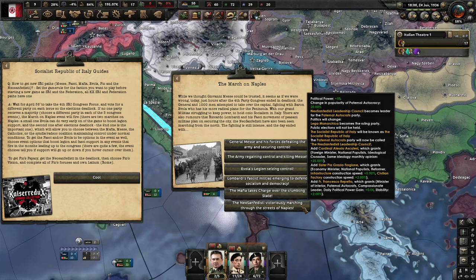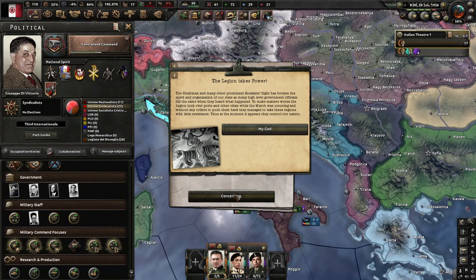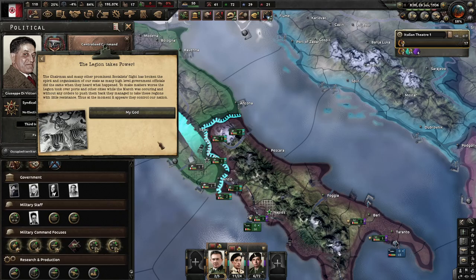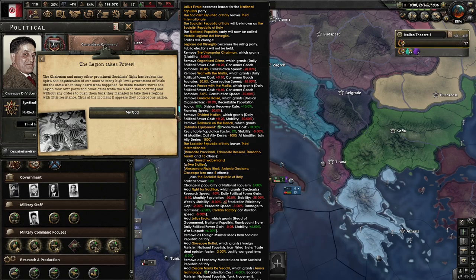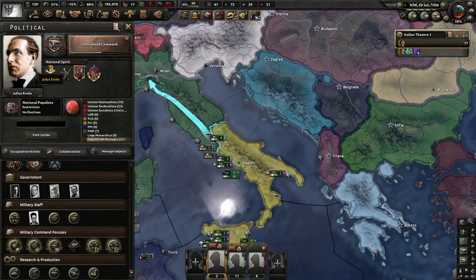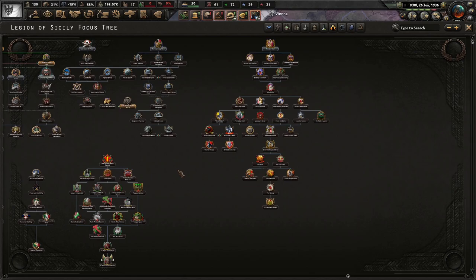We choose Evola — the Legion takes power. The chairman and many prominent socialists have had their spirit broken, and many high-level government officials fled when they heard what happened. The Legion took over ports and other strategic areas during the march without any orders to push them back, managing to take these regions with little resistance. Thus the Legion now appears to control the nation. We leave the Third International. We move to a divided nation — we're yellow now. We're Sicilian.